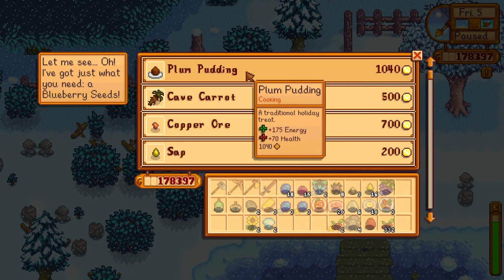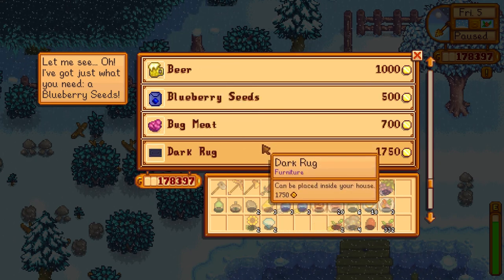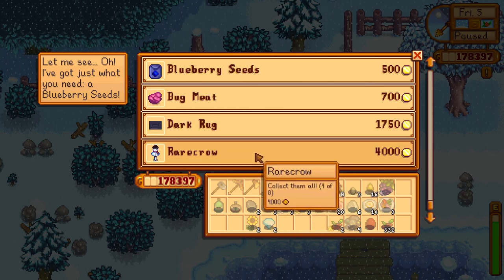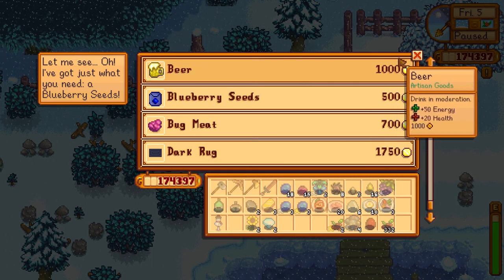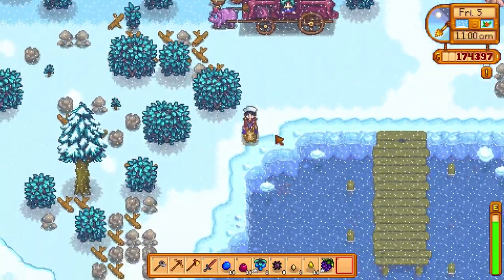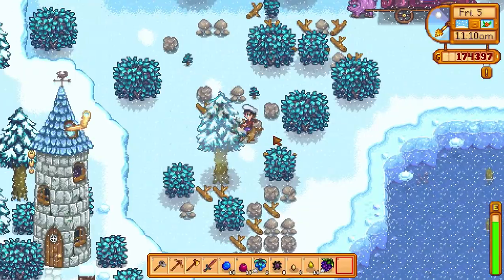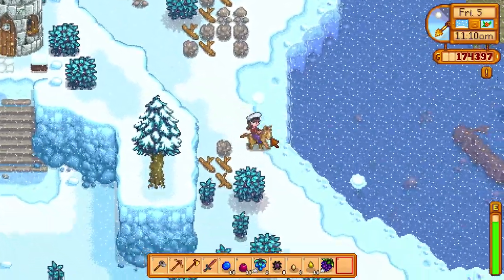Plum pudding. Copper ore, sap, cheese, acorn, bug meat, beer, blueberry seeds, bug meat, a dark rug, a snow rare crow — I'm going to have the rare crow! I don't have a snow rare crow and I've got to catch them all. Oh, sorry, wrong game! I always like a little collector game.